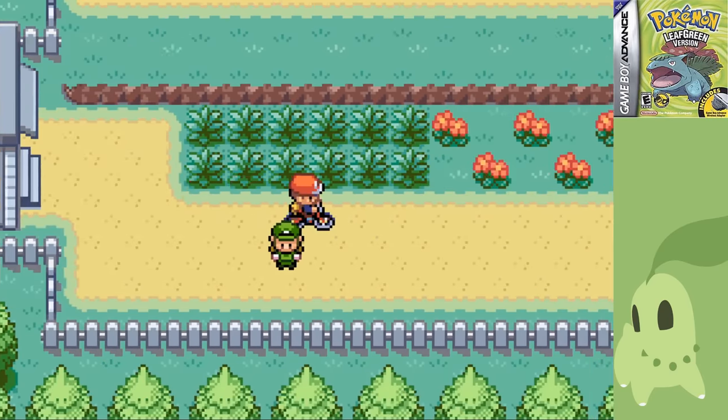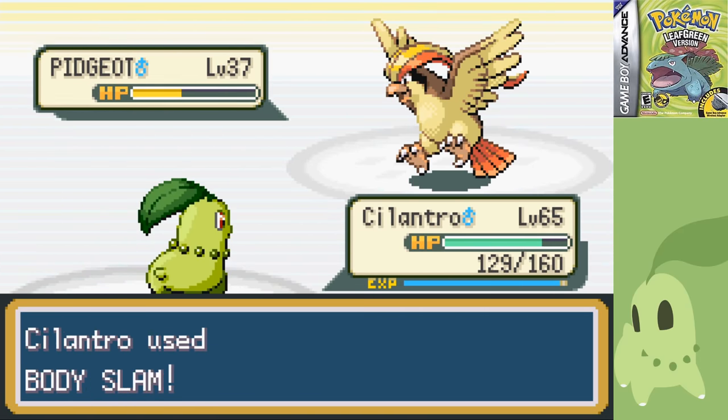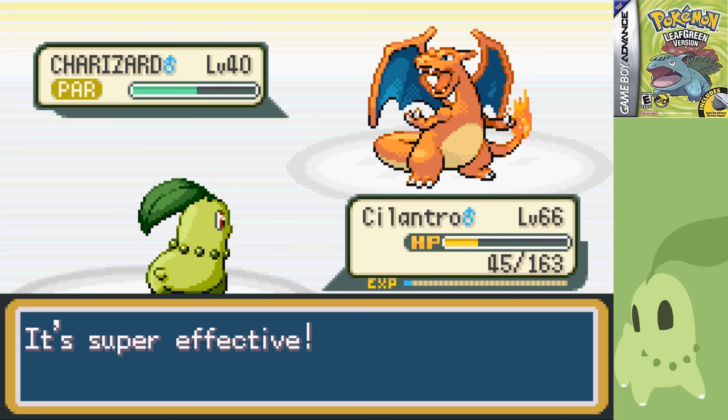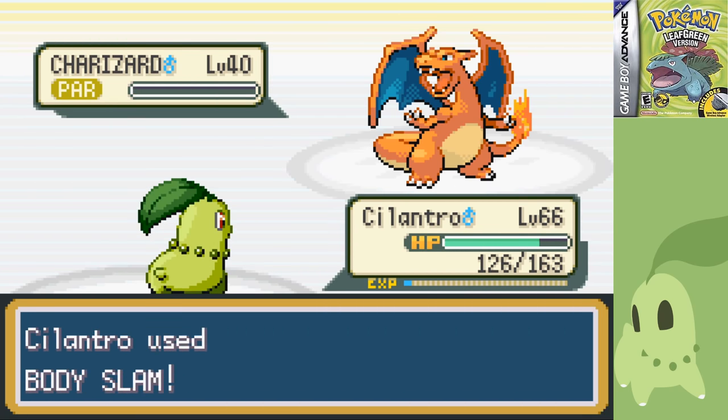Moving back to Rival 5 at level 65, I went straight in with Body Slam, taking down Pidgeot in two hits before he could use any Sand Attacks. Next up is Charizard, which luckily gets paralyzed by Body Slam. I heal with Synthesis while he's paralyzed and go for a second one, KOing him and moving on to Exeggcute. It goes down in two Body Slams after missing a Stun Spore, and Alakazam goes down to one due to its pitiful defense. Last up is Gyarados — it has Intimidate, making Body Slam a bit weaker, but I use a secret weapon: Solar Beam, critting for the KO and showing me that good things are to come.